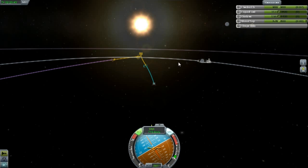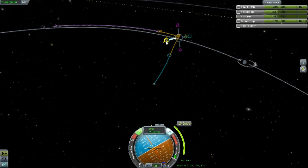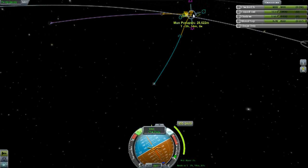The next burn we're going to be doing is at the periapsis so that we get into an orbit. Let's make the maneuver node for that — we're going to want to burn retrograde. Kind of hard to see at this distance but I think that'll do it. Do we have a periapsis of 16,000? Maybe that's a bit too much. There we go — apoapsis, periapsis. Alright, that should be good. I'll see you guys when it's time for that burn.